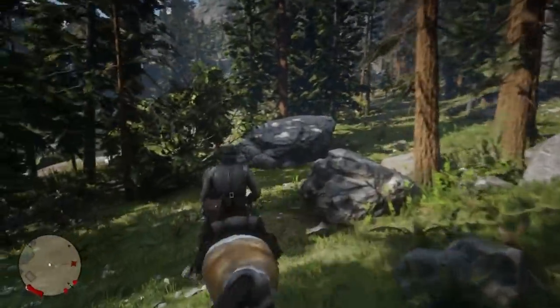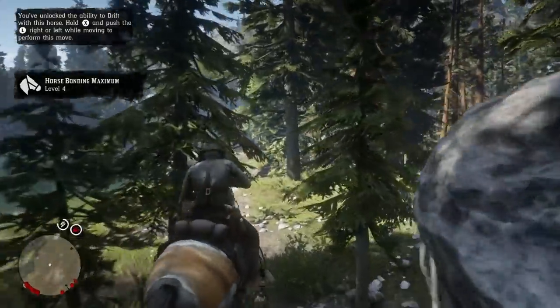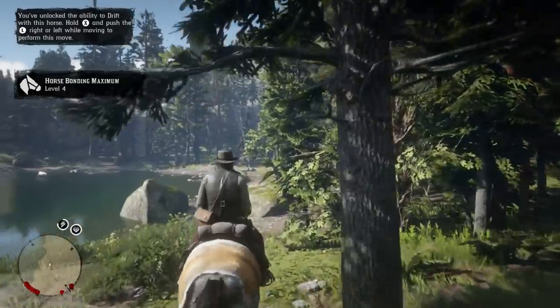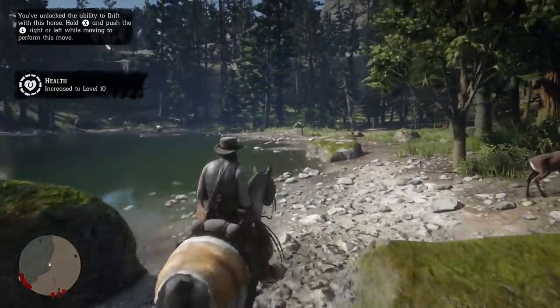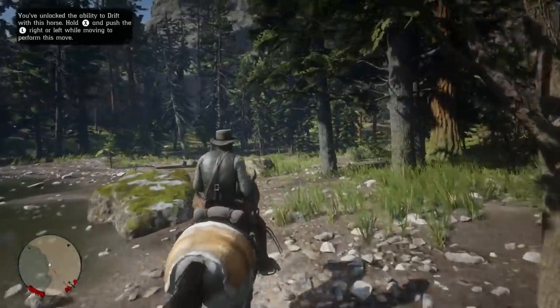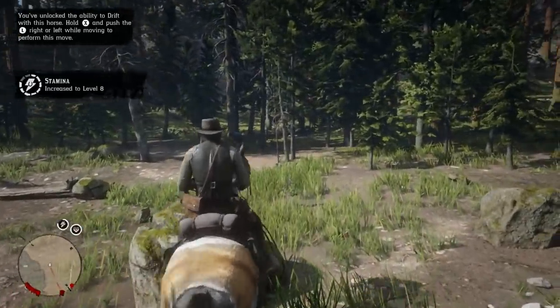In this video I have to show off a new discovery here in Tall Trees. If you played the first Red Dead Redemption, you are probably familiar with this area — this is where you end the game and have the final confrontation with Dutch. The only difference is that in that game this area is filled with snow, so it's a little weird to see it look so different here in Red Dead Redemption 2.